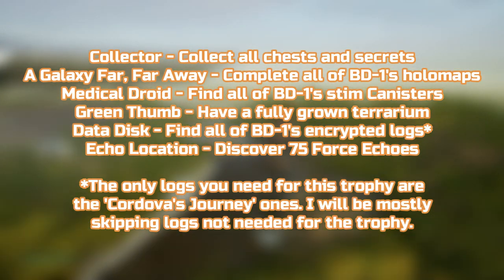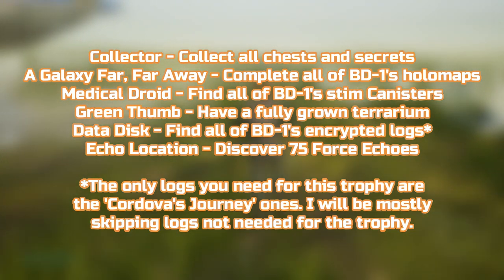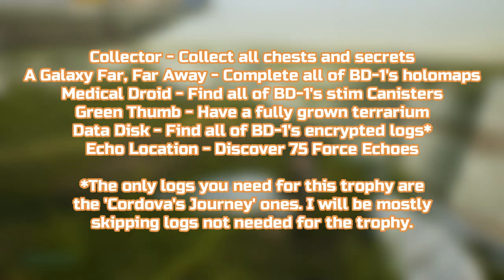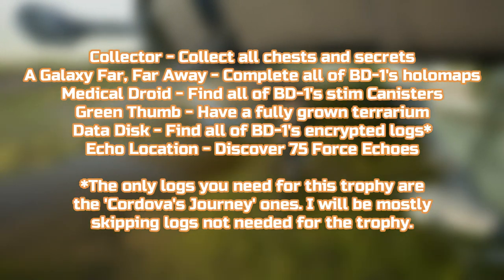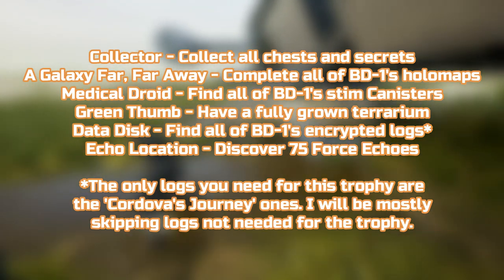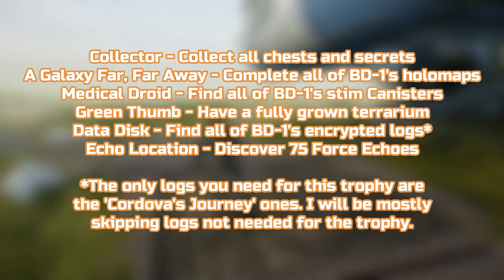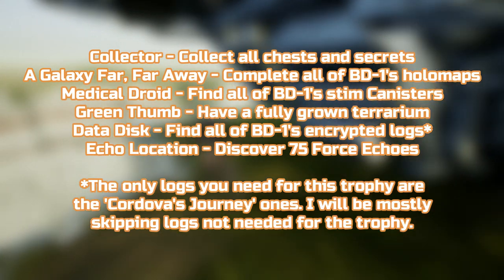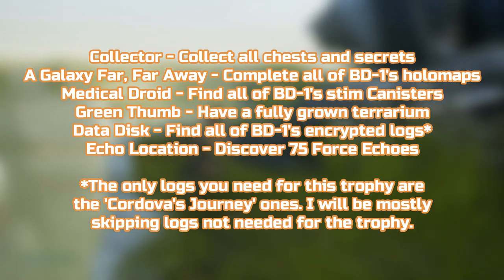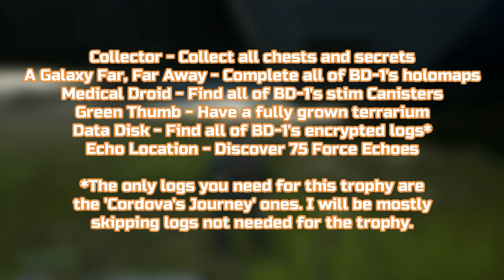There are no seeds, Cordova logs, or stims on this planet. I'm doing this after finishing the story, so some of the routes I take may be slightly different if this is your first time through here, but I will explain where you need to go. The way this guide is going to play out is that I'm going to clear each region out one at a time and go around the map roughly the same way you would during the story.